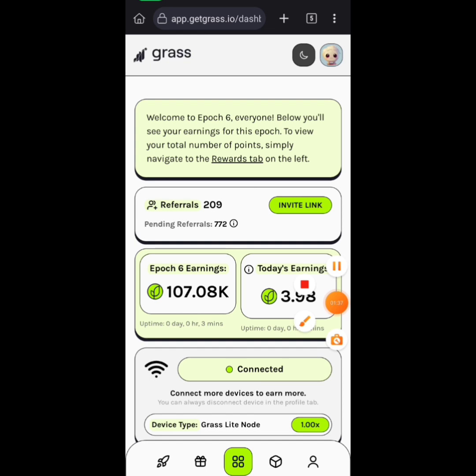Right now what I want to do is connect a wallet. Remember I told you to use Kiwi Browser for this. Go and download Kiwi Browser if you haven't. I'll put the link in the description — check my first video on how to use Kiwi Browser to farm Grass.